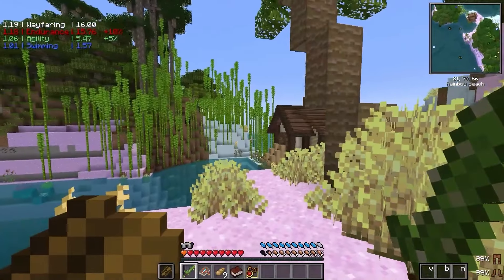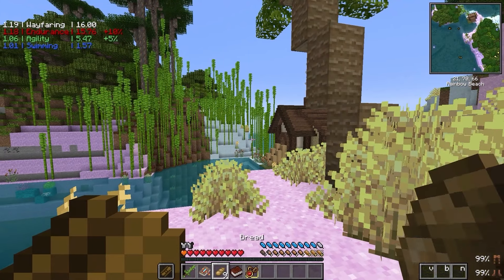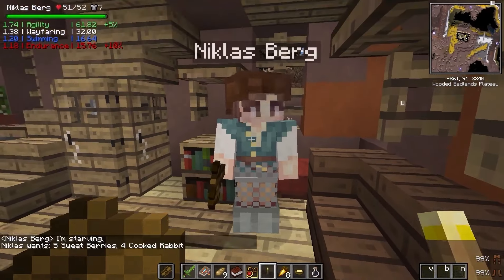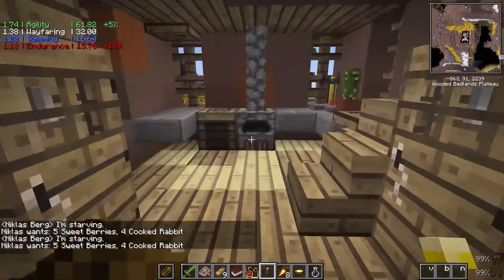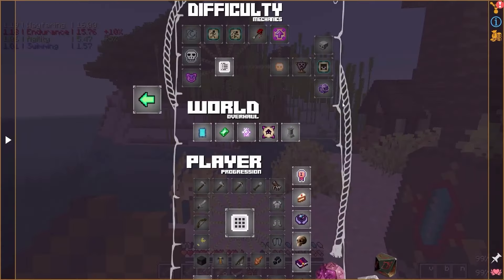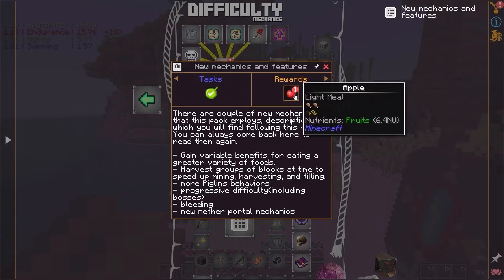Similar to the other modpacks, Roguelike Adventures and Dungeons, or RAD, focuses on questing. And you can jump into a large, diverse world of new surprises, since there are new dimensions to explore. You can shape your Minecraft destiny and become a wizard, bard, warrior, or anything else to help you overcome any challenges that come your way. This is the perfect pack to play in a group, and it gives you a lot to do.